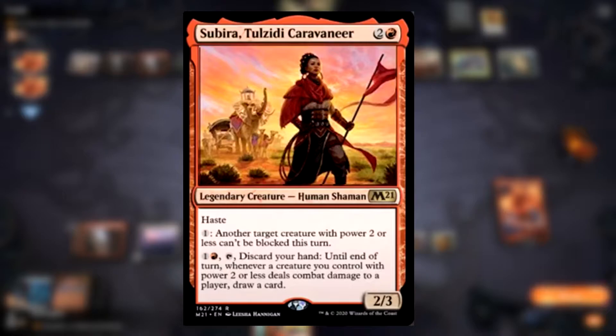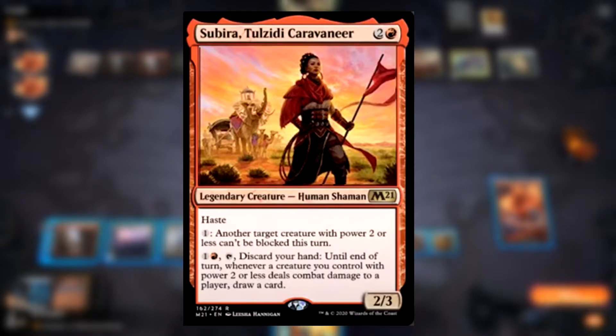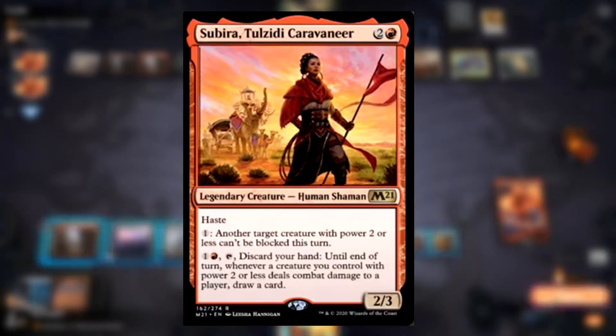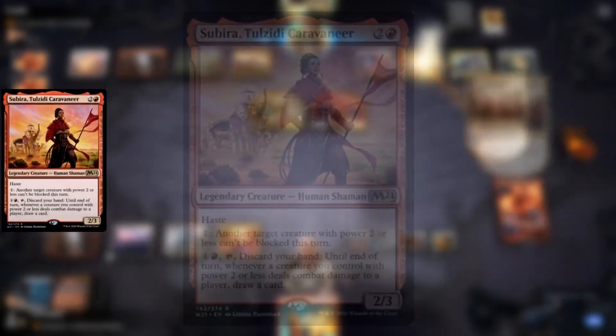Next up we have a nice cool red legendary, which is Subria, Caravaner of Tulzidi — excuse me if I butchered that. Two red, Legendary Creature Human Shaman with Haste. For one generic, another creature with power two or less can't be blocked this turn. For one red, tap, discard your hand — until end of turn, whenever another creature with power two or less you control deals combat damage to a player, draw a card.